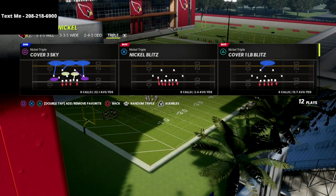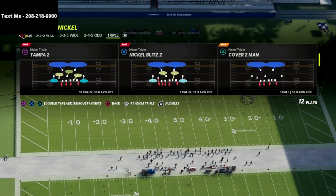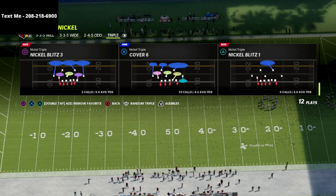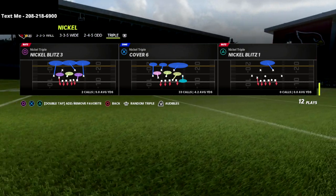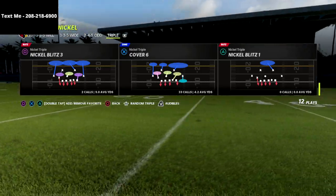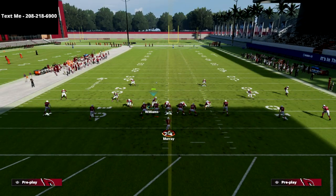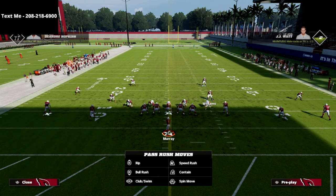What we're going to do is call any play — I personally like to do this out of the Cover 6 defense, or the Cover 2. The setup is really simple, literally about two buttons: we're going to flip our play just like this, and then globally blitz our linebackers.